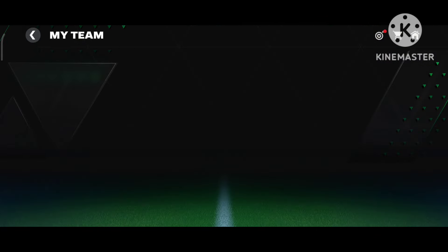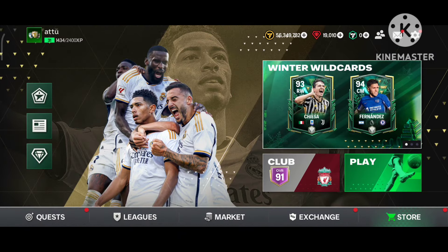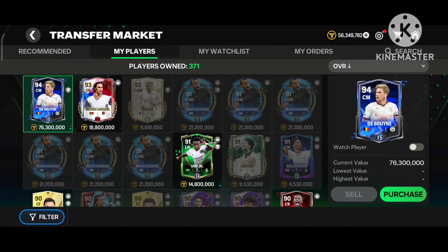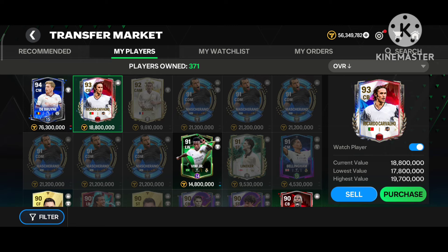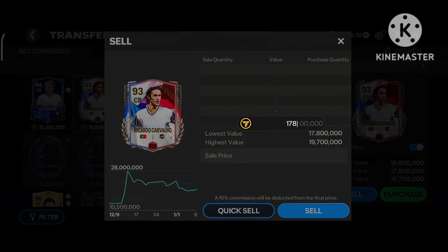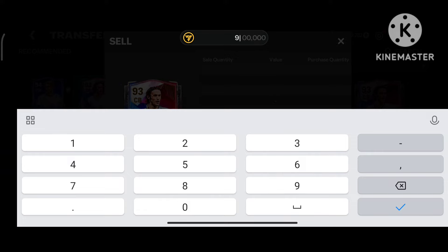He is now ranked up to 93 and we will go to the market and try to sell our player. In the market, we can see Riccardo Carvalho — check his price, my dear friends: highest price is 197, lowest is 178. I am trying to sell him at 190 — that is 1 crore 90 lakhs, or 19 million.